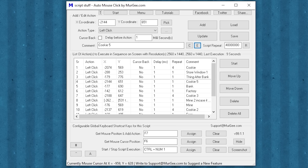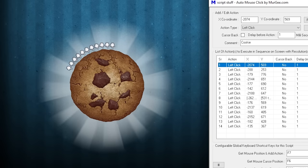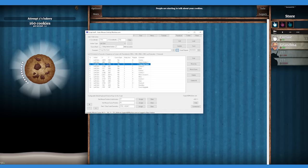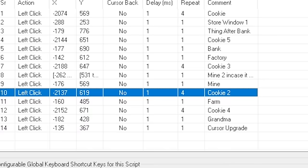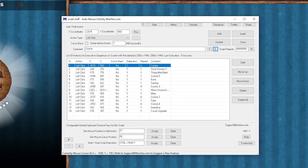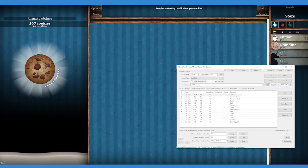Say hello to my lovely simple macro — it is absolutely beautiful. It is currently just a very simple 14-action setup. It starts with four very quick presses of the cookie, then our mouse immediately comes over to the store. Then it goes down the list pressing each item — bank, factory, mine, farm, grandmother, cursor — with cookie presses interspersed. This process happens pretty much instantaneously with a delay of one millisecond between each action. The script is set to repeat indefinitely until I press Control Numpad 1. It can play Cookie Clicker all on its own, and I want to see just how fast this bad boy can speed run the entire game.